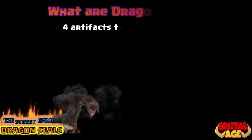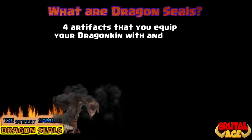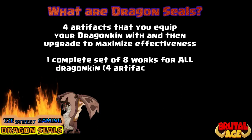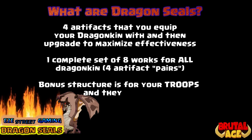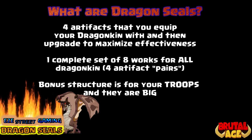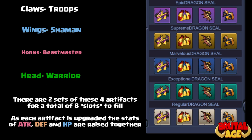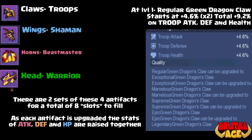What is up everyone, it's Easy History Gaming bringing another Brutal Age video. It's on the dragon seals. What are dragon seals? They are artifacts that you can equip onto your dragon kin and you upgrade them to maximize their effectiveness. One complete set of eight works for all the dragon kin — you don't have to make some for each of your dragon kin. It's actually four separate artifacts that you have a pair of, so that makes the eight. Here's the four: on the left hand side of the screen you have the claws, the wings, the horns, the head — they're all called the green dragon claw, head, horns, and wings.